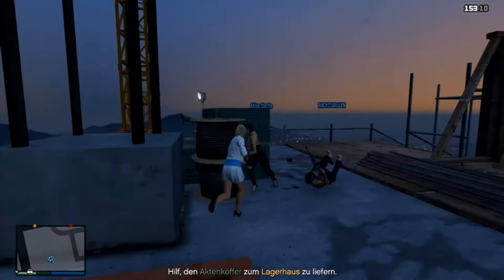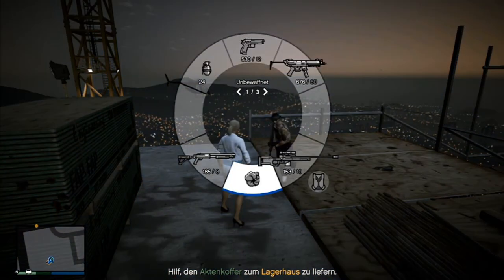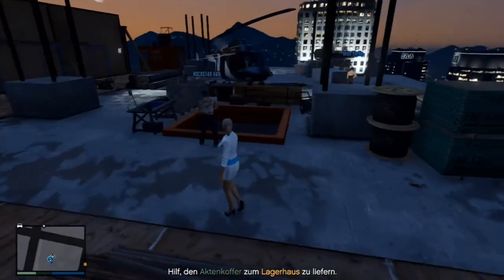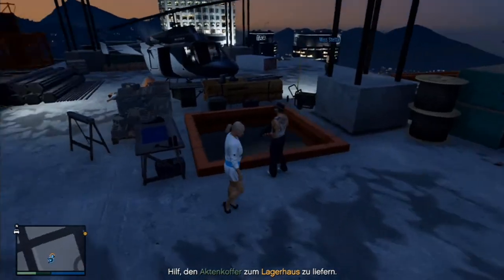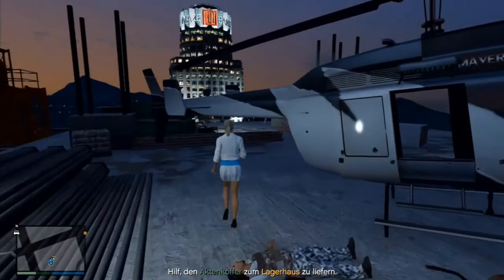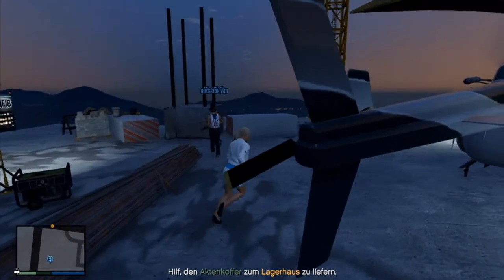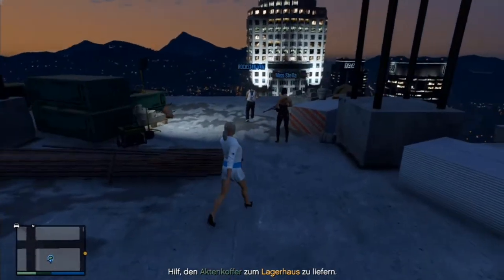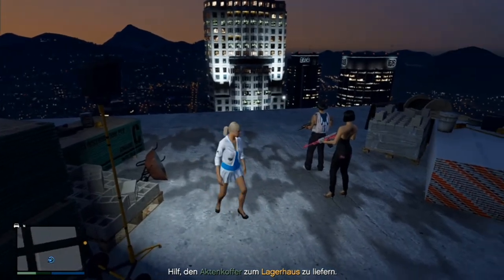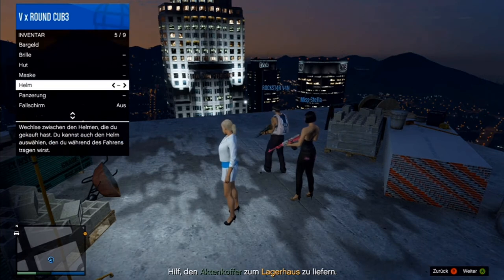After the enemy helicopter is down, you have all the time you need to get down from the building. We chose to jump off the edge with our parachute so we could fly over the inner city. You can equip your parachute from the inventory menu, but you don't need to — if you jump off the edge, you will automatically be equipped with your parachute, and then you can fly like a bird.